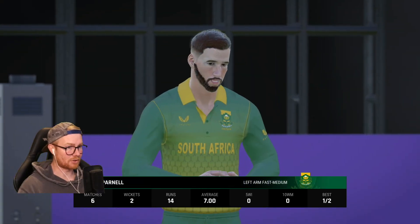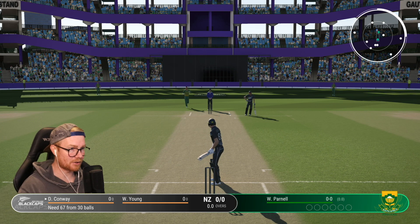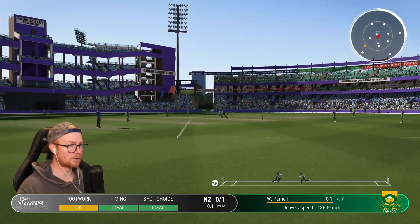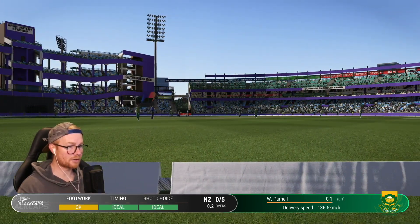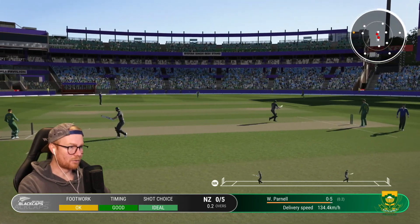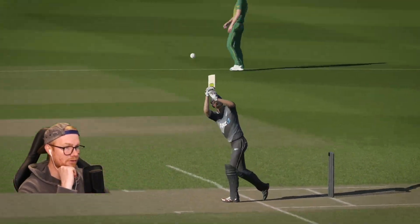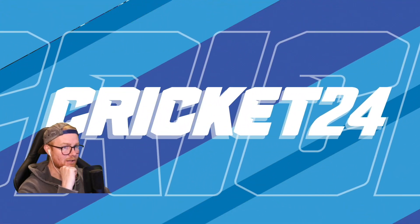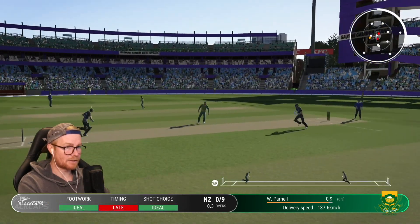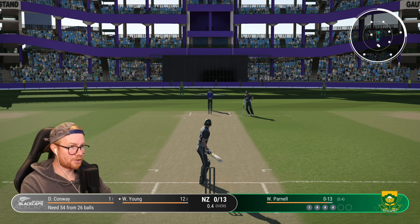We need 67 to win. This is struggle street. Parnell opening up, we've got Conway and Young. 67 off 30 - where are we going to score the runs? Crunched it - quick single. What a shot from Will Young! Need a bit more of this. The shots feel a lot more fluid - it might be the batting style. That was a lovely shot, didn't look robotic at all. Parnell's not started well - cracking start, 30 off the first over so far.